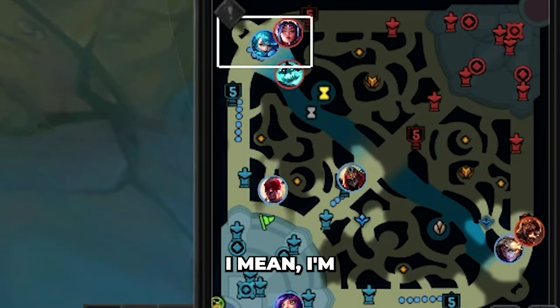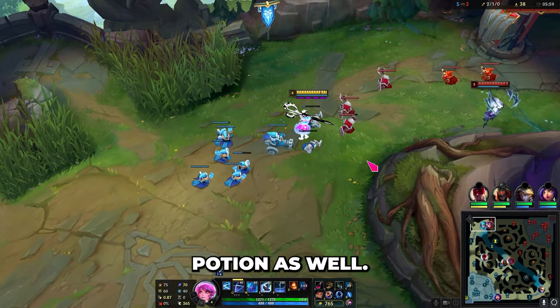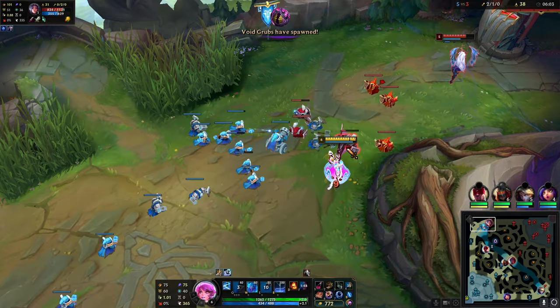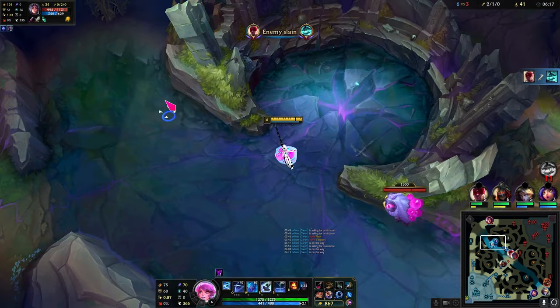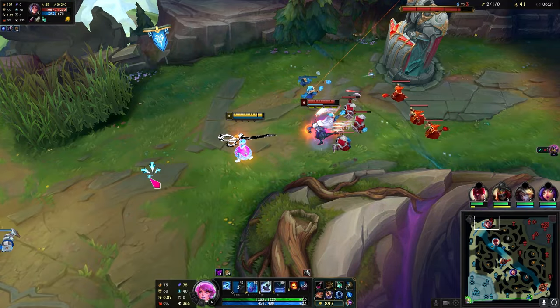Hecarim's here, but I mean, I'm not really worried — I can honestly 2v1 them. I have adaptive potion as well. If my Leeson comes, I can actually dive. Just trying to poke her down a little. Oh, Hecarim's on the grubs? Nice. Just pressure her off all the CS — there's no reason to be worried.